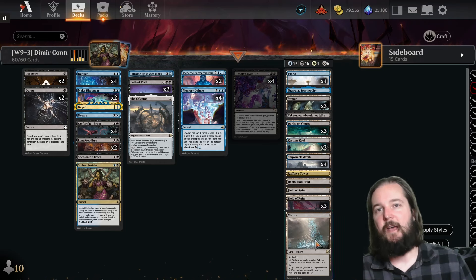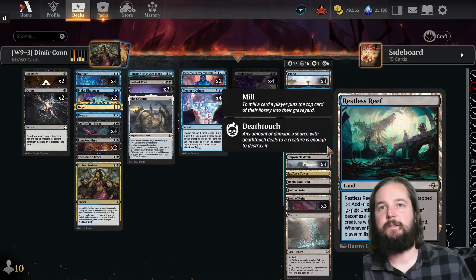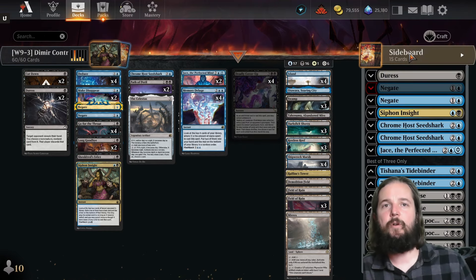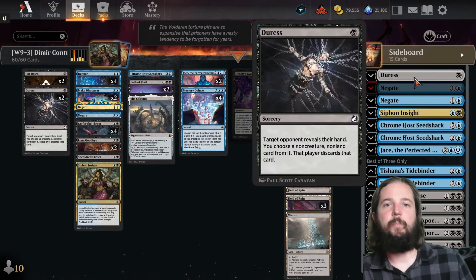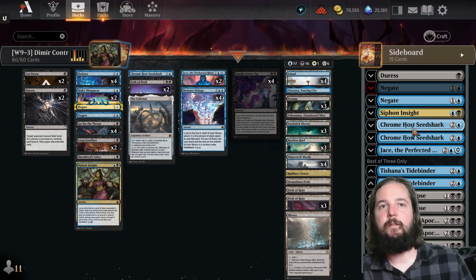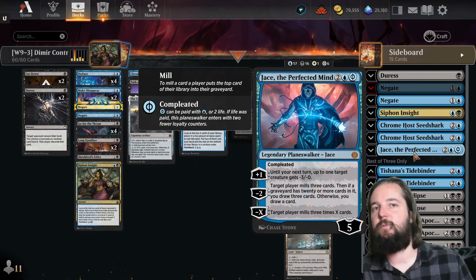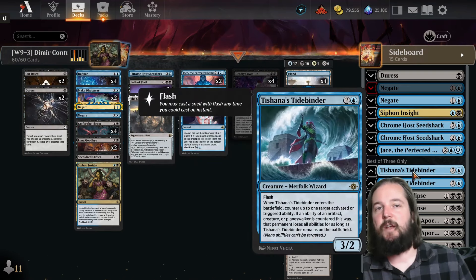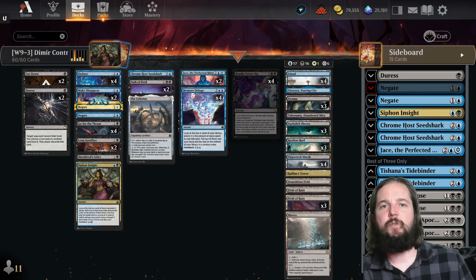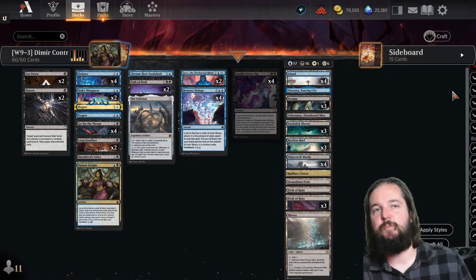Fixing for Dimir, as well as the Restless Reef Manland. For the sideboard: one copy of Duress, two copies of Negate, a Siphon Insight, two more copies of Chromehost Seed Shark, one more copy of Jace the Perfected Mind, two copies of Tishana's Tidebinder, two copies of Malicious Eclipse, two copies of Shieldred the Apocalypse, and two copies of Aklazat's Deepest Betrayal.